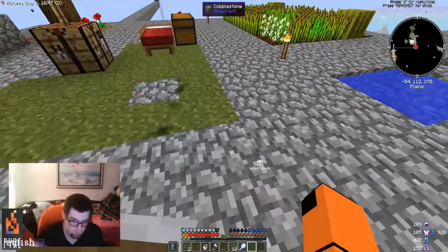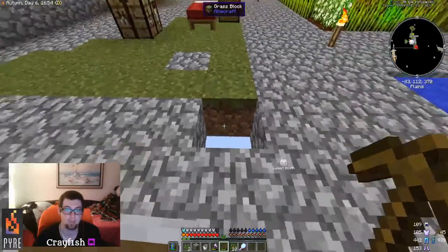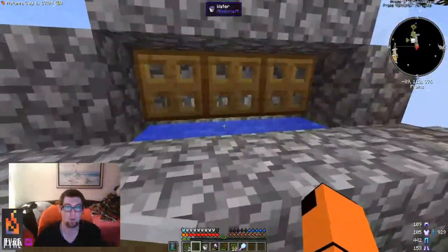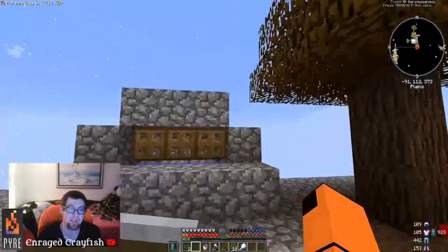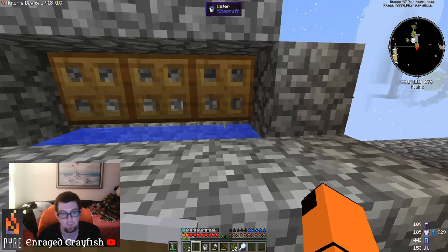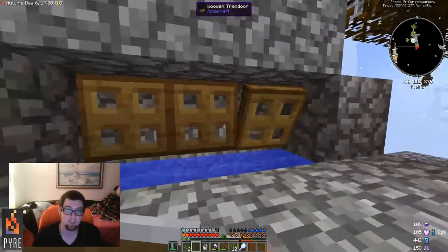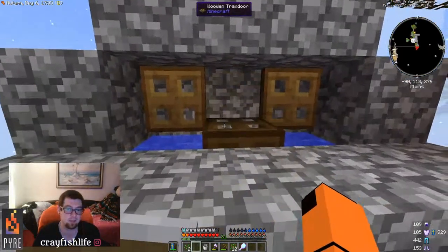I went all the way down to the bottom, went wide, and developed in different directions. I got more water — with two water sources you create an infinite water source by placing one, leaving an air block, then placing another. They generate a source block between them. I put trapdoors on top so the water wouldn't freeze.